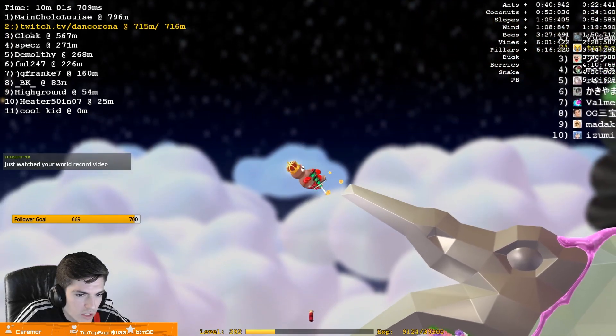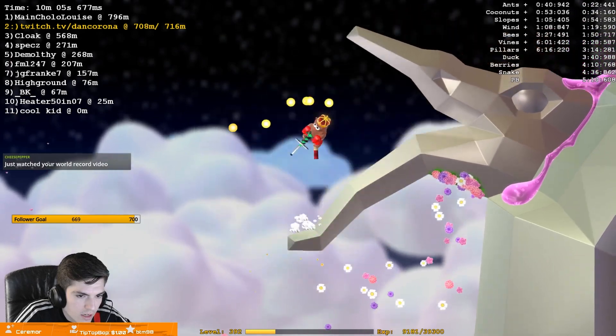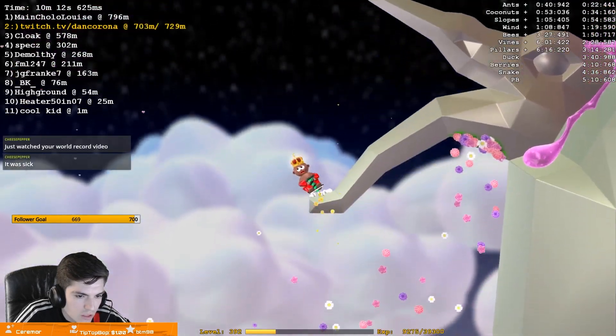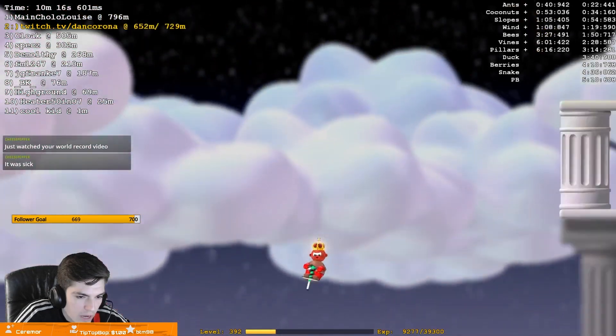Honestly, dragon jumps are easier on keyboard because you've got more precise inputs — not gonna lie, easier. Because there's no acceleration or drift, it's kind of just pinpoint. Mallard fucked me over though.